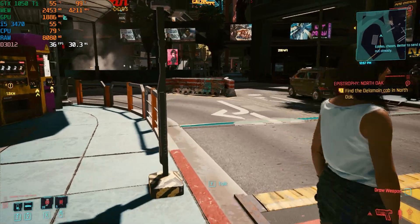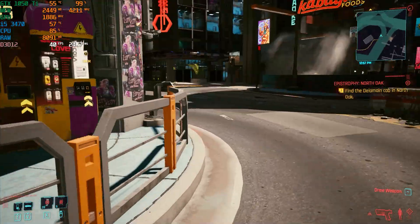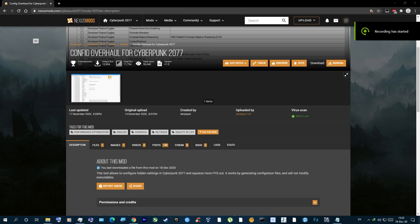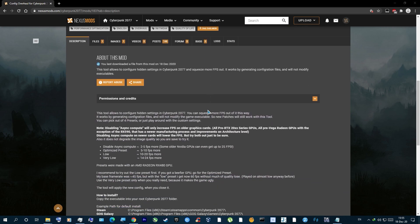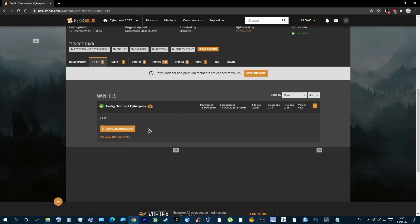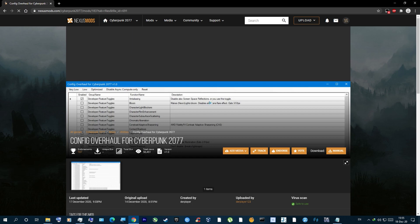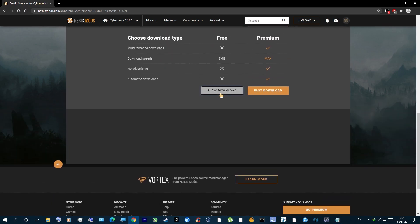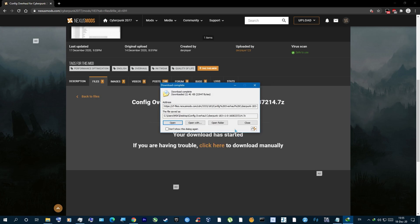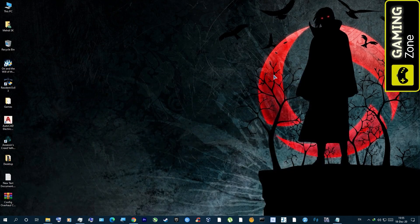Let's jump to my PC and I'll show you how to install and use this mod. As you can see, this is the mod page on nexusmods.com — the mod is called Config Overhaul for Cyberpunk 2077. You can download it by going to Files, clicking Manual Download, then Slow Download, and waiting a little bit.